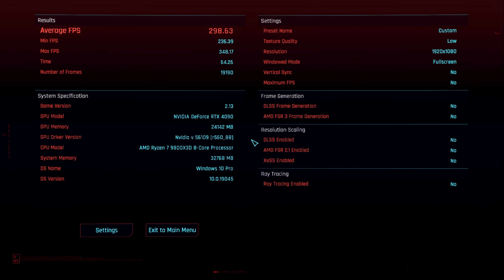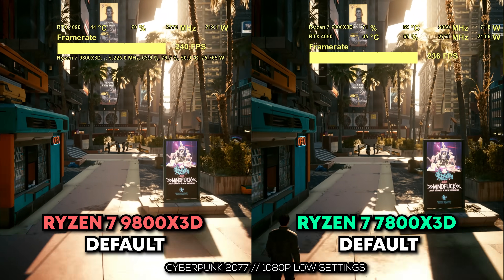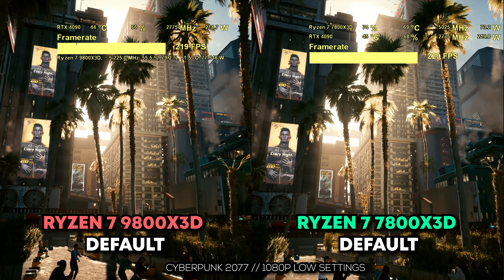If you turn off the polling software completely, sure, you can get a 298 average FPS on stock settings on the 9800X3D, but you can also do the same for the 7800X3D. What I like to do is compare things apples to apples and show results you can be confident in when making a purchasing decision. If you're playing Cyberpunk all day every day, from my results, it looks like the 7800X3D is gonna be better value than the 9800X3D. I'd like to see someone replicate getting close to 300 FPS on a 7800X3D on their test bench — the numbers are there.